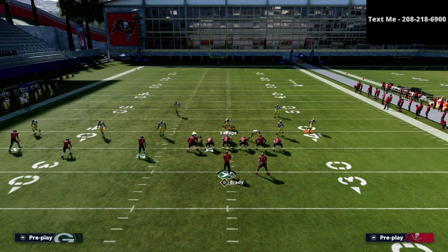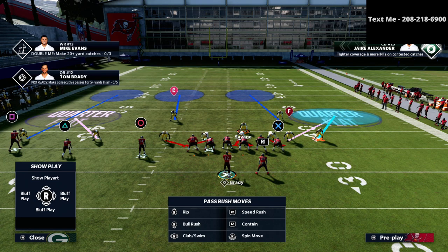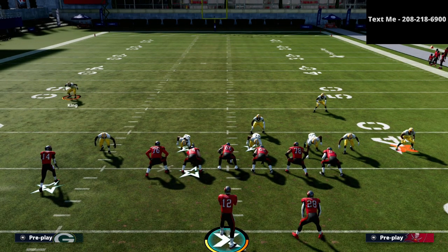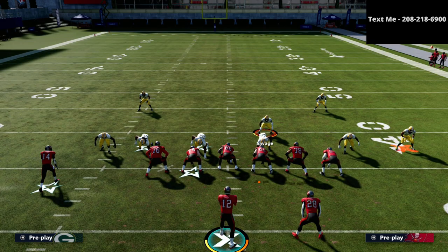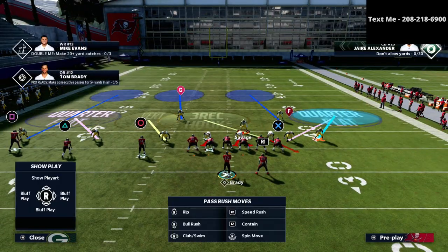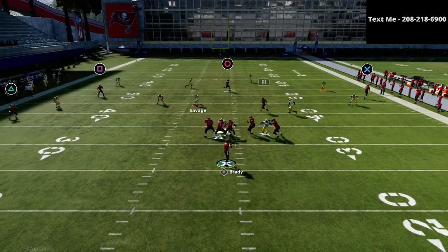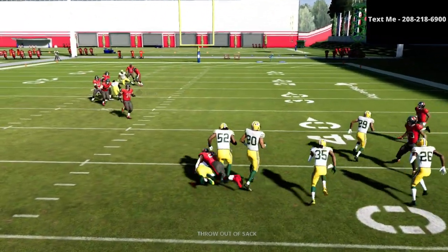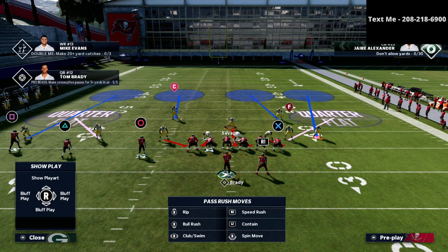One underrated thing: when we set up the cloud on the short side, you don't always have to have a cloud flat to the field side, because there aren't a ton of great routes in the trips tight end offense that threaten that area. If they do run something there, you can user it. Another option if you want more underneath coverage is something like this — it gives really good middle-of-the-field coverage and makes it really hard for them to throw over the middle. Putting the yellows at 10 yards takes away the Texas route, which is really hard to stop.